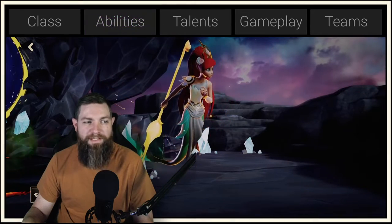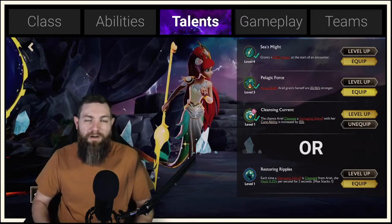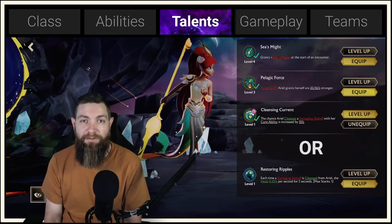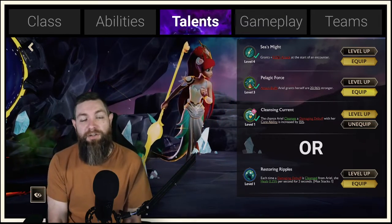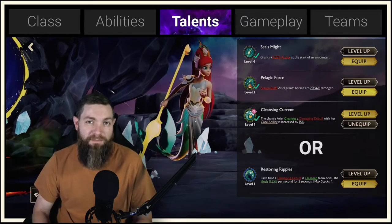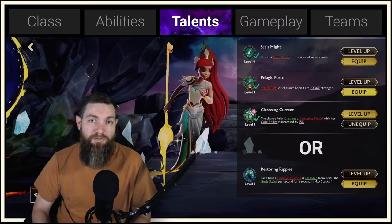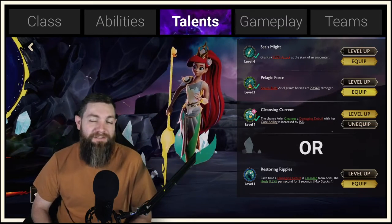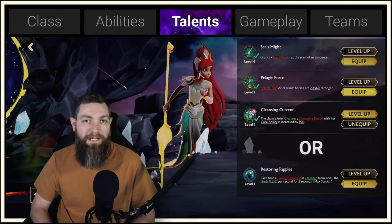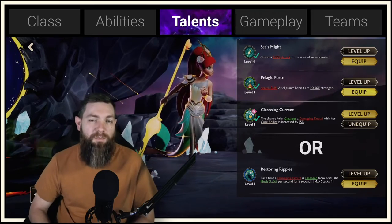From abilities, we move over to talents. This is where we get to customize our character. There are many different talents you can select, but you'll have three slots. Building your character a specific way is important based on how you play and the team around them. A big shout out to Easy, who put up a list of great talents and builds for a lot of these characters on the official Discord in the content creators section — it's pinned if you want to find that talent guide.